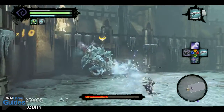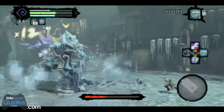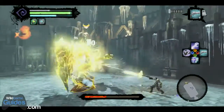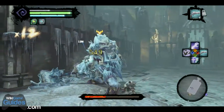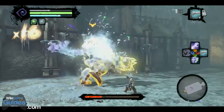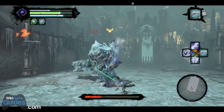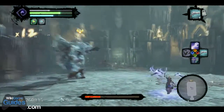After you get him to half health, I like to use the Reaper Form and then just chop away at him as much as possible. He's got a new kind of tornado spin attack, and it does a decent amount of damage, but still nowhere near as much as that heavy hammer swing. He'll usually do that shout-to-the-sky, shake-the-hammer-in-the-air animation before he does the tornado swing.